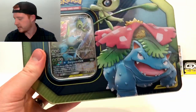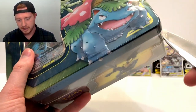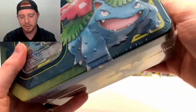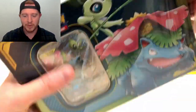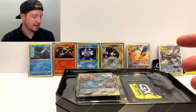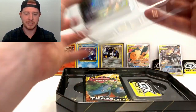Okay, last pack of this tin - Celebi and Venusaur. Is this the one that's going to get us a hyper rare? In all of my videos so far I have not pulled a hyper rare, one of those rainbow rares. I am wanting to pull one so bad - I'm hoping to get one in this video so I can share that experience with you guys, I just think it would be sick.